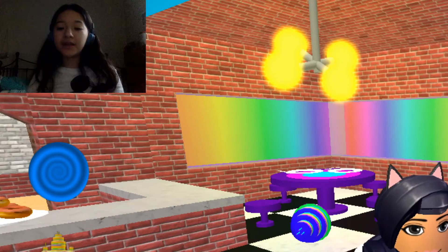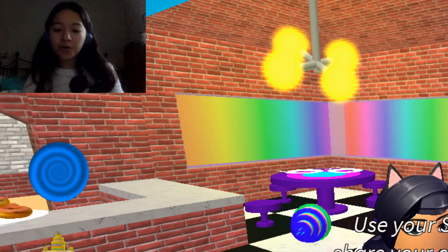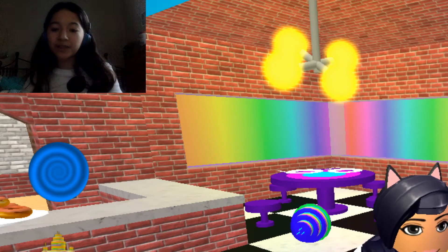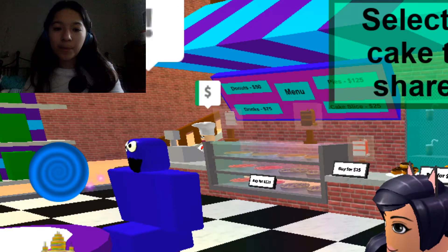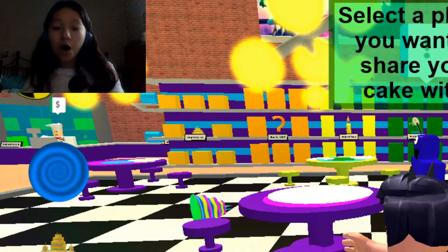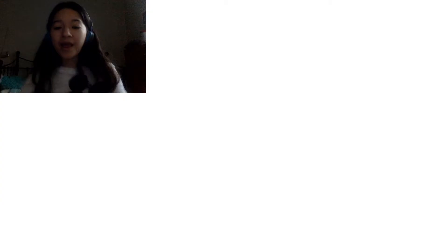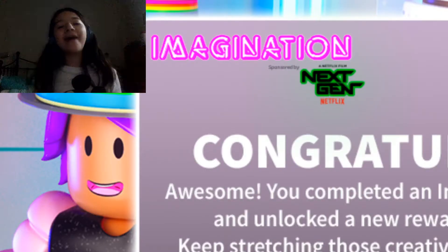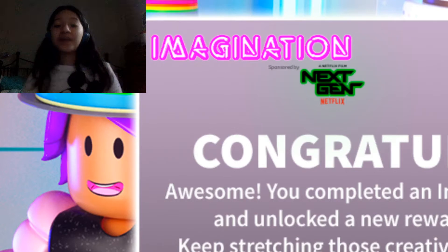Once you have the three items, it will say to use your share tool and share it with Robot 6/7. Here's my share tool — it says 'select a cake.' I wasn't sure where my cake was at first, but there it is. Click it on the robot and boom — you have the baked wings! It's that easy. It says the wings are now in your inventory.